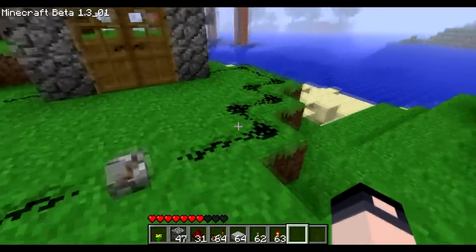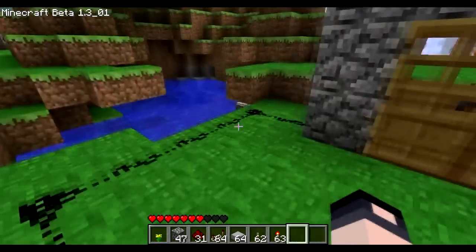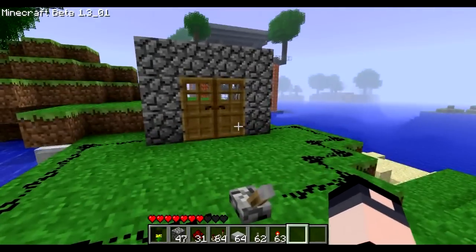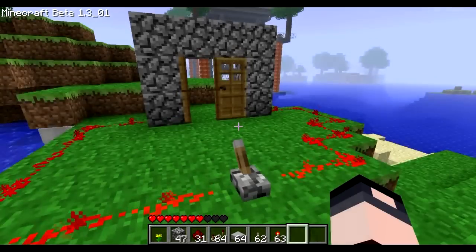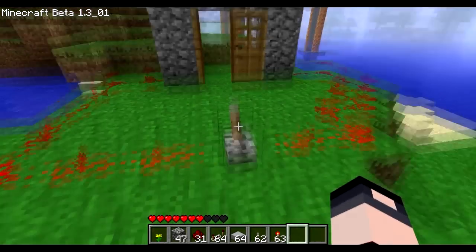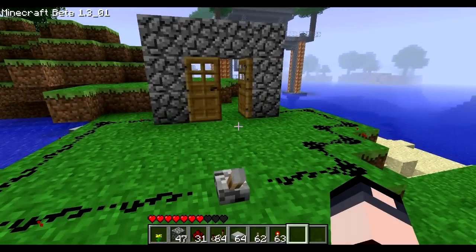I've got this one here, nice and simple, just some redstone going to each door. And you think, oh yeah, that looks fine, that'll work. Well, let's give it a try. And you'll find only one of them will open. And then if you turn it off, only one of them closes and another one opens.